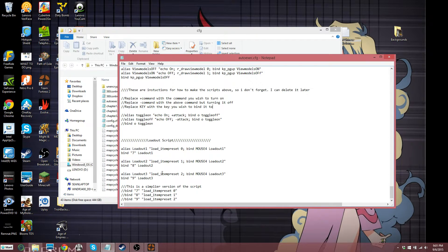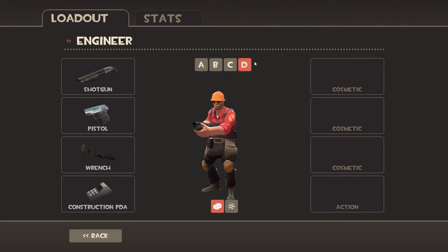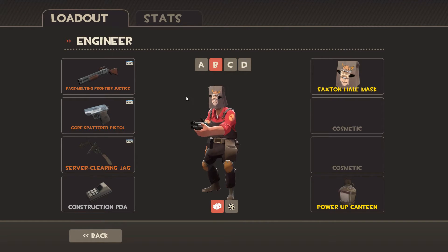It'll just do it automatically. Now, this is commented out, and I'll get into why later, but for now just think of this: bind, then whatever key — 7, 8, and 9 — then load_item_preset, and then 0. Now, 0, 1, and 2 basically refer to these first three loadouts. The fourth loadout would be 3, but I personally never use my fourth loadout. I only use the first three, so I just have those three keys.